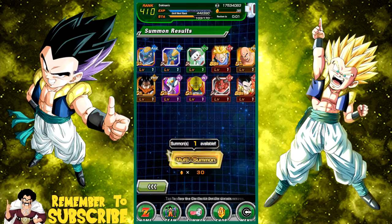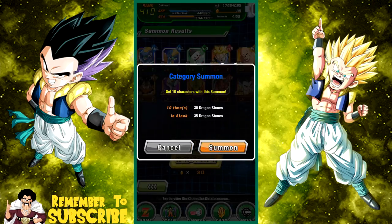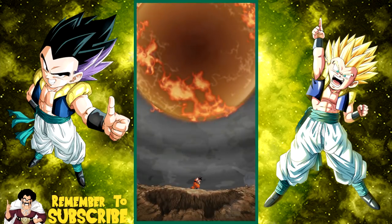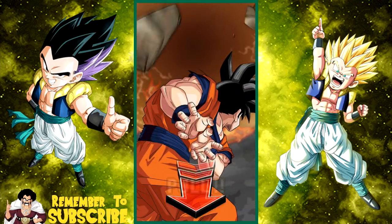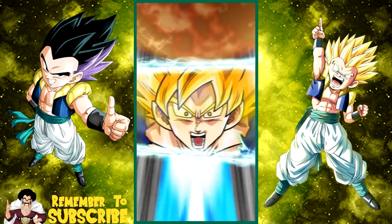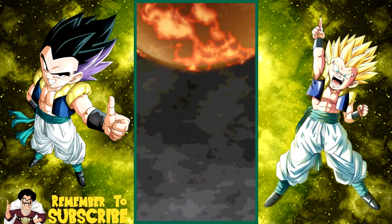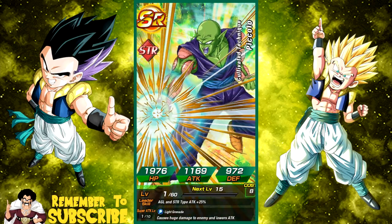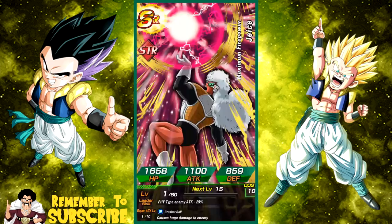All right guys, this is going to be the last summon. Let me know what you guys pull in the comments below. Last summon here we go — category summon. Look at how it says category summon — that's awesome. Ten characters with this summon. Last one — can I pull a Dokkan Gogeta? We got Hercule on the right. Super Saiyan 2, can we go 3? No 3. Oh well.